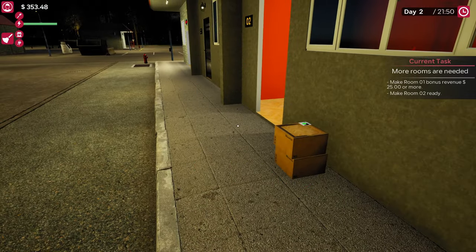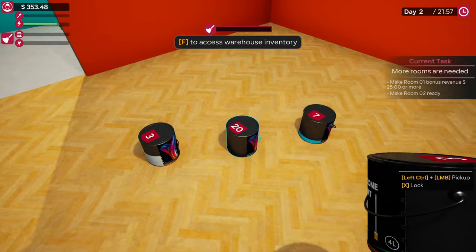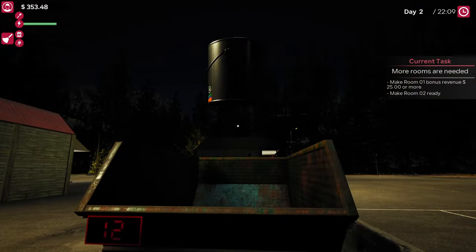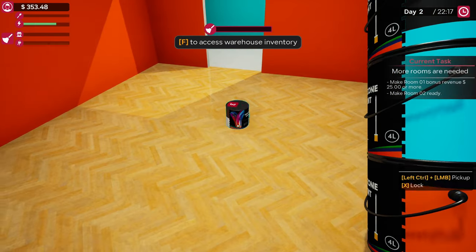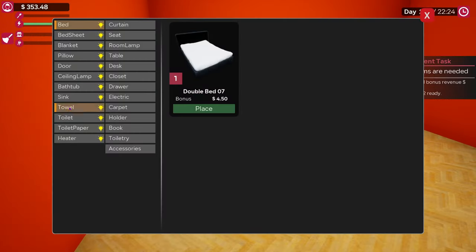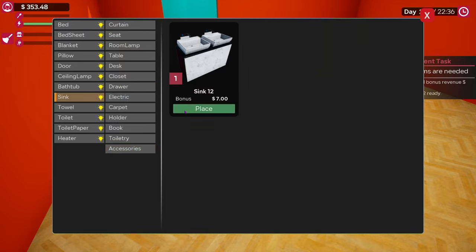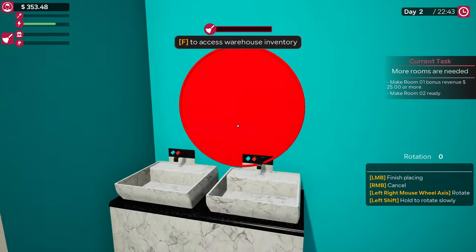Look at that — the room has been painted! That one's empty, that one's empty, nothing else is empty. Let's go bin the leftover paint cans. Then we get the furniture out and put the stuff in the room. Start with the doors — out of the door, lock in place. We didn't get any curtains this round, but we did get a mirror instead, so we'll get curtains next time. Put the mirror in place as well.